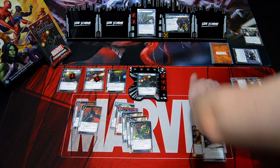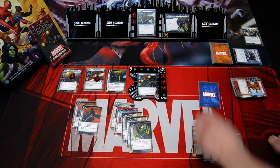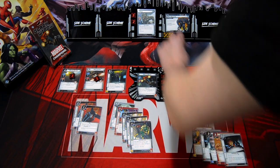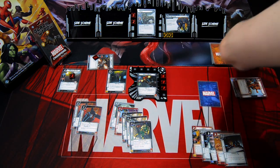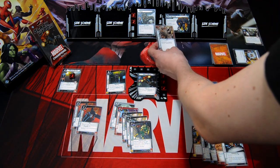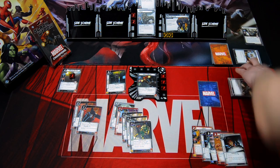We draw back up to five: Espionage, Covert Ops, Apricot, and Espionage. Villain phase: we add one threat to the main scheme. Rhino attacks — Mockingbird defends, Rhino hits for five damage and Mockingbird is defeated. The encounter card is Enhanced Ivory Horn, so Rhino gets plus one attack.